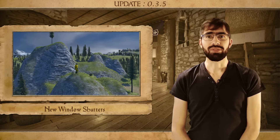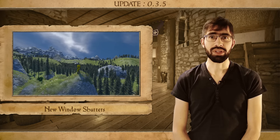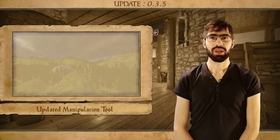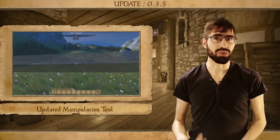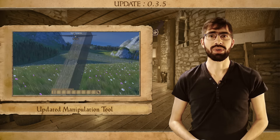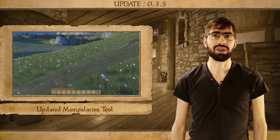Additionally, we of course did a lot of bug fixes and other improvements to the game. One of them is the new manipulation tool. The new manipulation tool no longer requires you to put the old manipulation tool in your toolbar — instead, you can now simply use the manipulation tool anytime you have nothing in your hands.